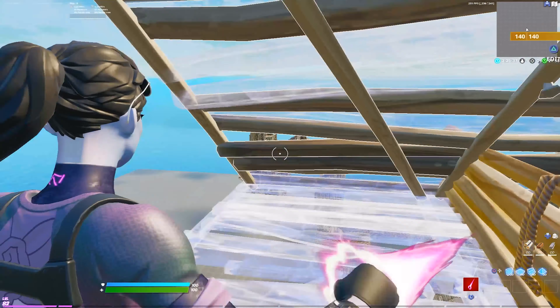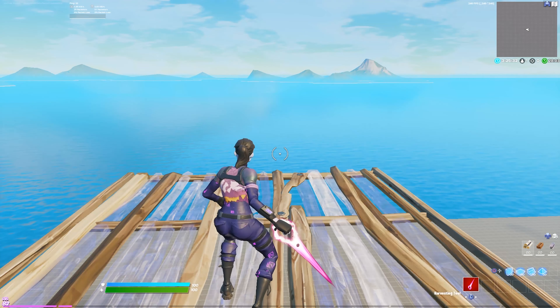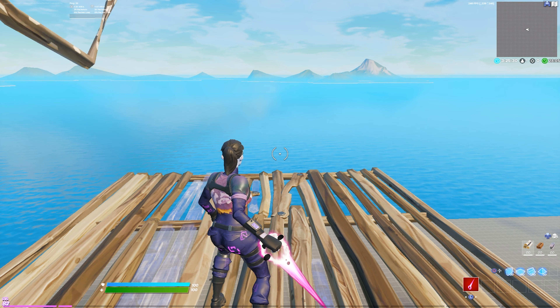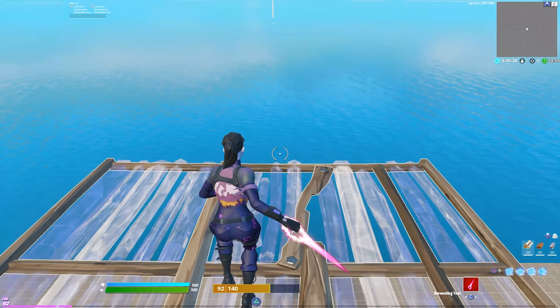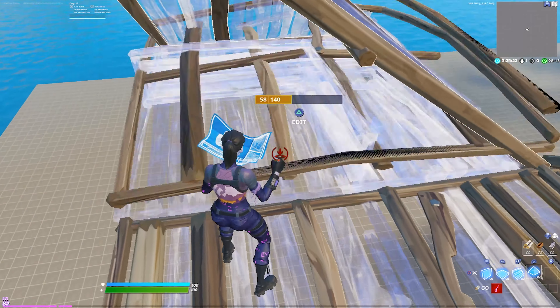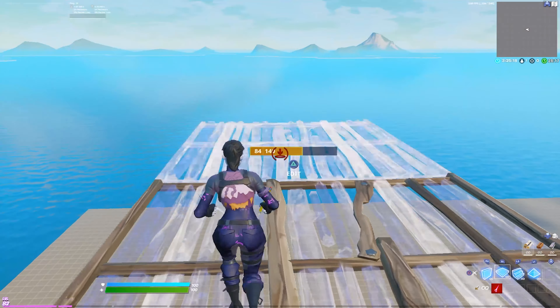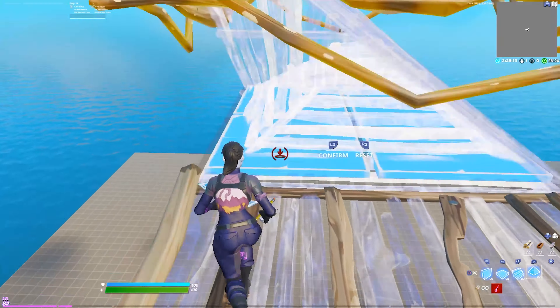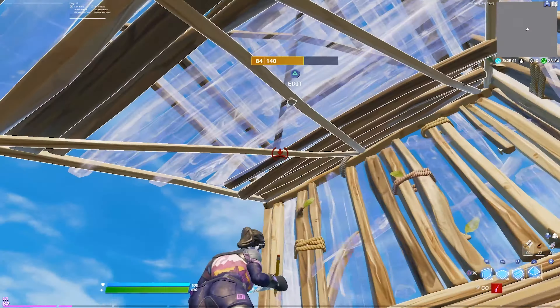Now that you guys saw that move in slow motion, I'm going to show you guys it step by step. This is one of Sway's retakes mixed into mine. It starts off with an edit down. I would recommend again being in a double ramp for protection, but for this case you're just going to do the edit down — just like that. Then edit the wall. This move is pretty hard to do full speed, but I'll show you guys what it looks like full speed. Then you also want to go into another Neo Thwifo.